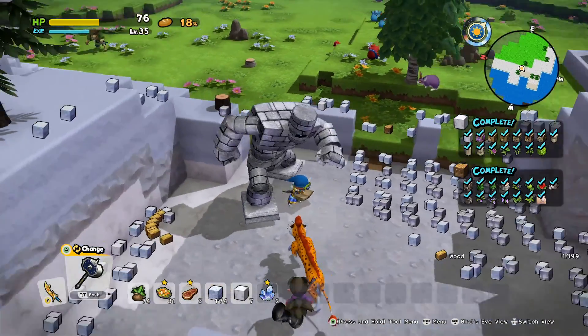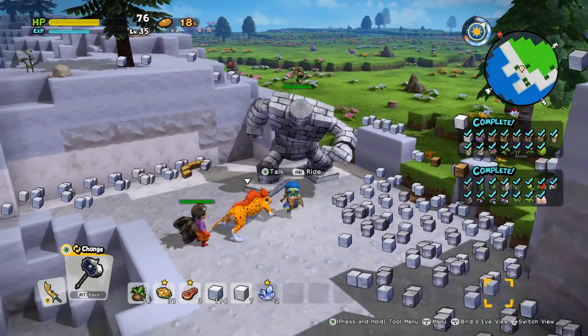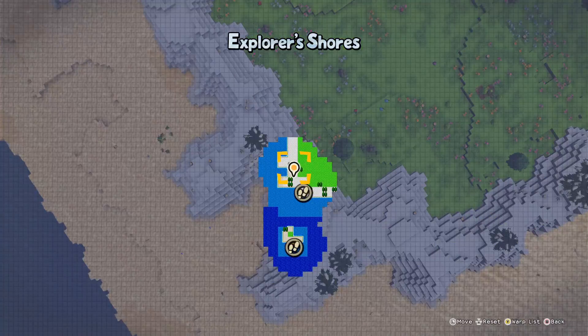Eureka! Goku learns a new recipe. My friends — Fur Coat: an exotic overcoat fashioned from the fur of a fabulous beast. Defense plus 54, can be dyed. So basically a very fuzzy coat which turns you into something like Santa Claus.